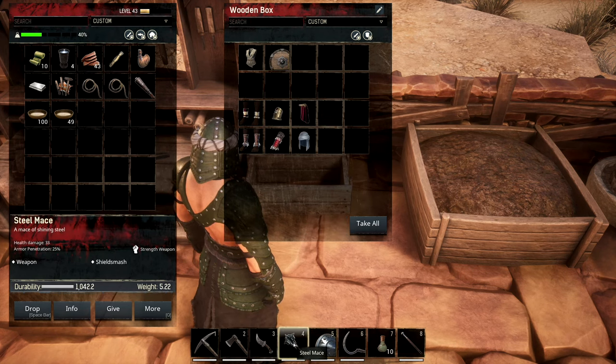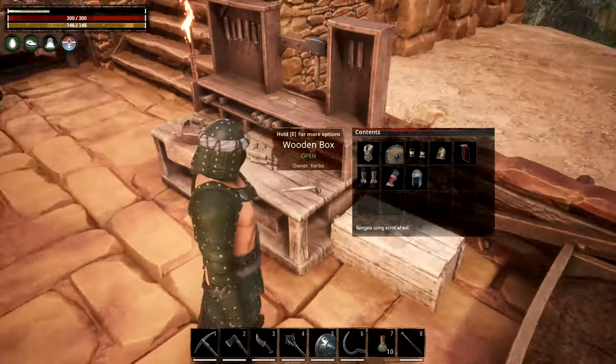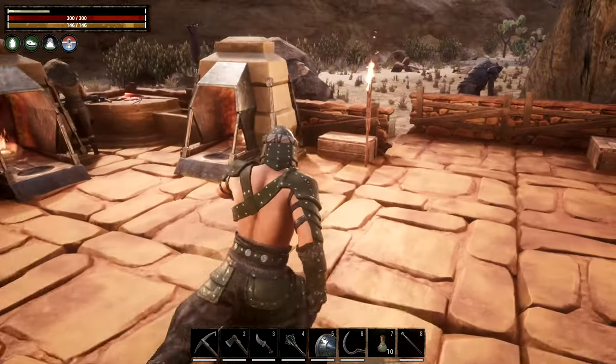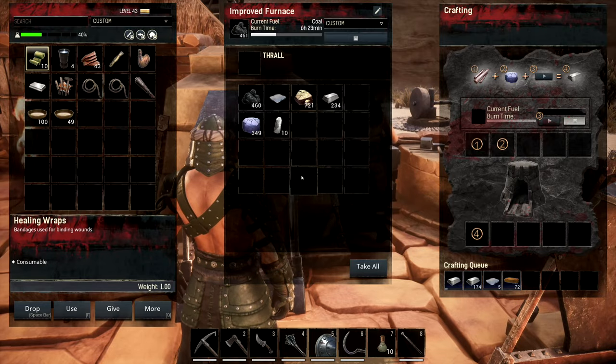I went ahead and made myself a steel mace - we've got 33 damage on this thing, it's a beast. It can do shield smash as well. I also made a bunch of glass and stuff.